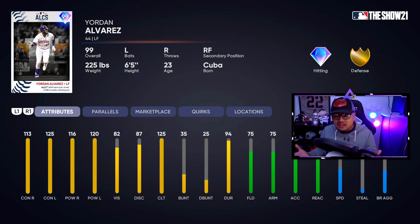He actually gets a gold defense compared to his live series. 75 fielding is going to be workable, especially if you get that plus 5 for the parallel, which gets him up to about an 80 fielding — very very usable for a card like this.